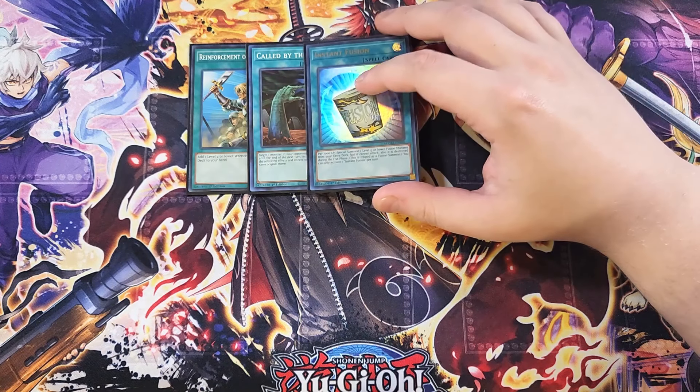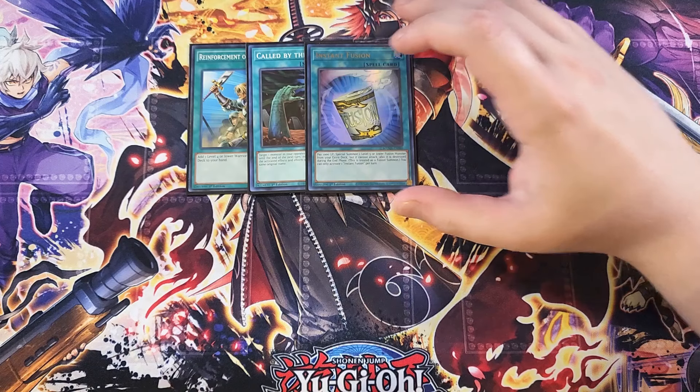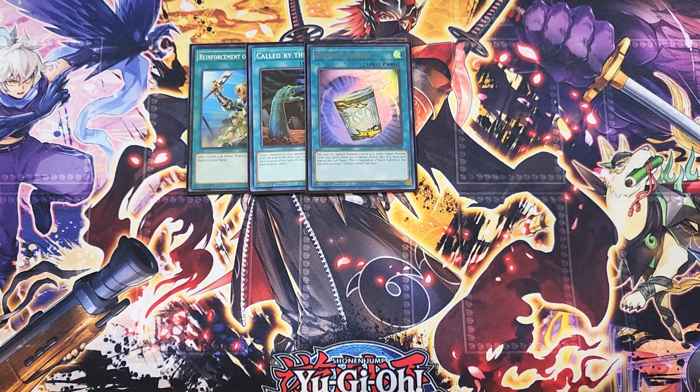We then play a single copy of Instant Fusion. Instant Fusion is really good as a one-of — basically just use this card to summon out Millennium Eyes Restrict or one of your ninja fusion monsters, which is great to summon out your copy of Yaga Demaru. Use this card's effect to instantly get another ninja on the field so you can make a copy of Misen. Being able to use this card to get Millennium Eyes Restrict on your side of the field is the main way I use it — basically giving you a second copy of Called by the Grave since Millennium Eyes Restrict is a monster negate.